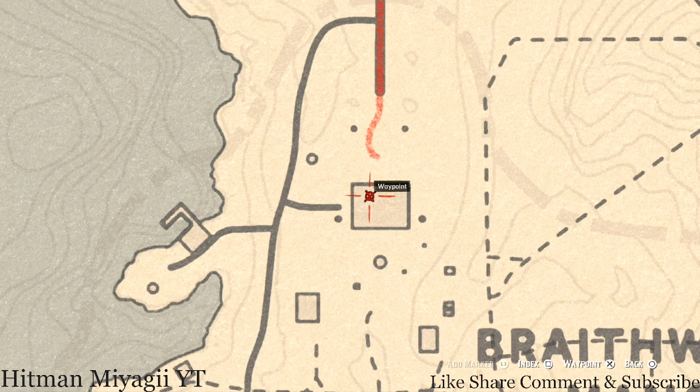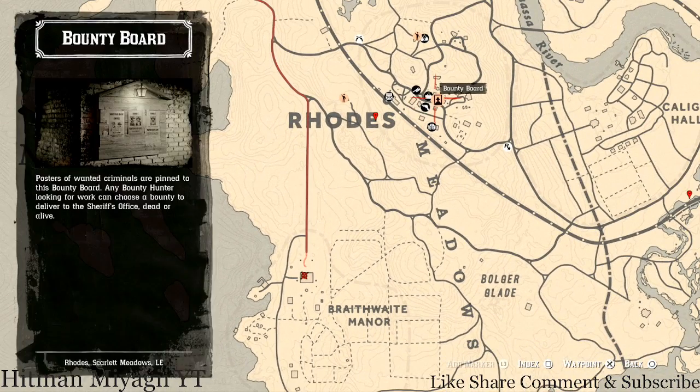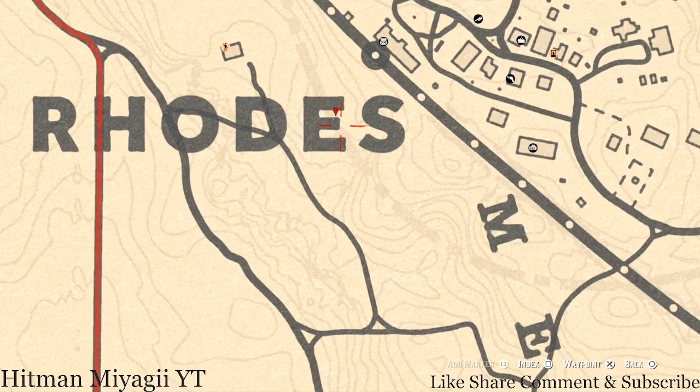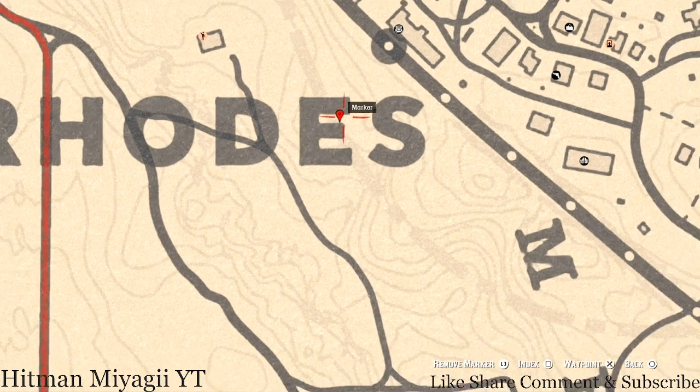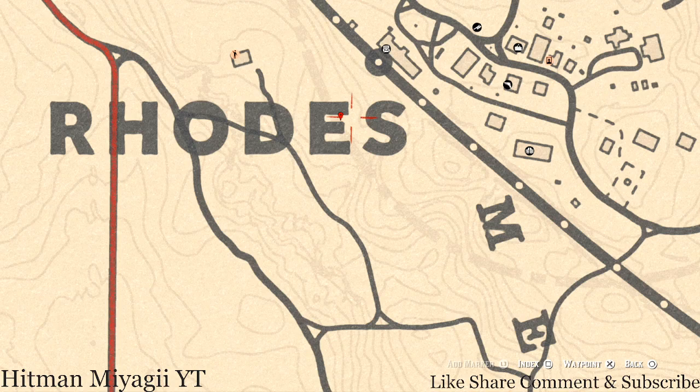On the ground floor dinner table you guys will get a London Dry Gin antique alcohol bottle. Let's go up to Rhodes where there are a couple of things. Inside the actual Rhodes area, there's a dead tree sticking out of the ground and right around the base of that tree you guys will get a random coin.